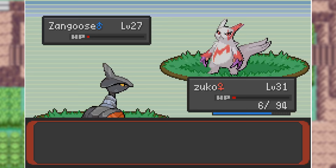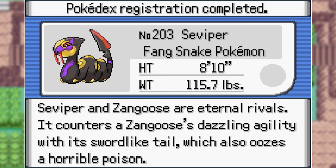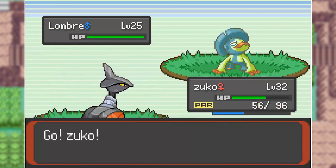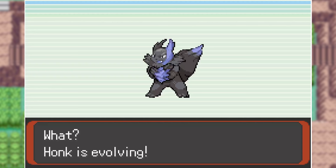We capture a Zangoose and name it Honk, because Zangoose can actually evolve in this game. We also capture its counterpart Seviper, which also has an evolution. While running through the grass, I found a Shiny Lombre — sadly we can't use it in battle, but it'll be a nice HM Pokemon. We evolve Seviper into Silvipur, which in my opinion is the coolest Pokemon in this ROM hack, and Zangoose into Zangoro. Seviper now has an added Steel type, and Zangoro has an added Dark type.